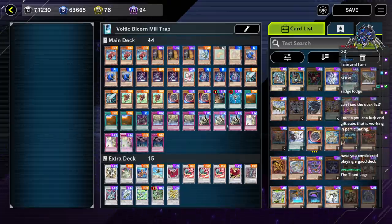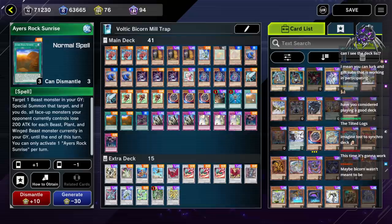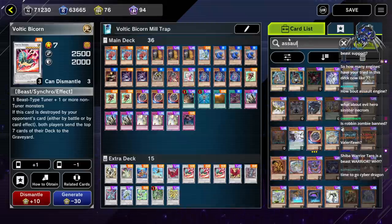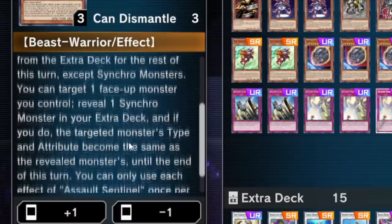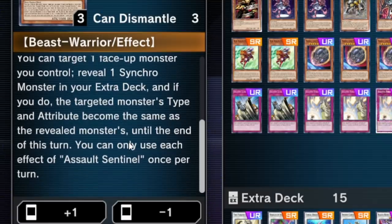I'm gonna try another version — one that you guys will be like 'whoa, this version of the deck is so good.' How about the assault engine? I know they can change type, right? Because I need my tuner to remember — the tuner has to be Beast-type. Bicorn's garbage. You can target one face-up monster you control, reveal a Synchro monster in your extra deck, and if you do, the target monster's type and attribute become the same as the revealed monster until the end of this turn.